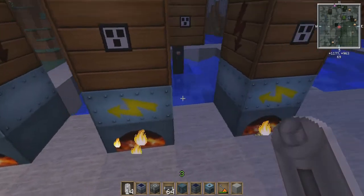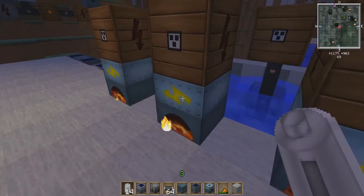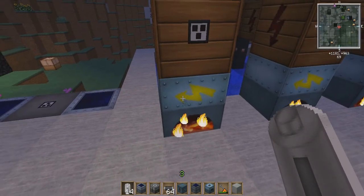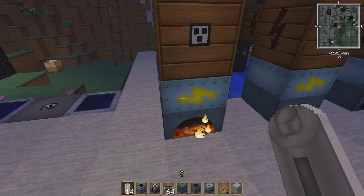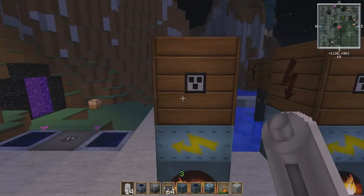Generators are pretty basic to make and pretty reliable — you're never going to see one of these things explode. The downside is they really don't produce a huge amount of energy, so in order to run multiple machines you're probably going to need more than one generator and probably more than one bat box.